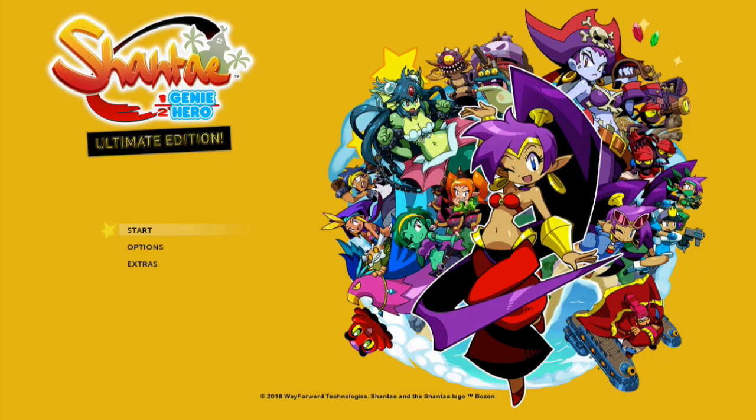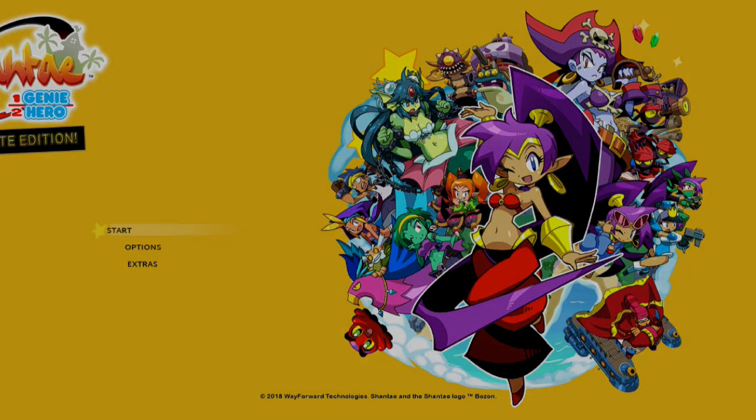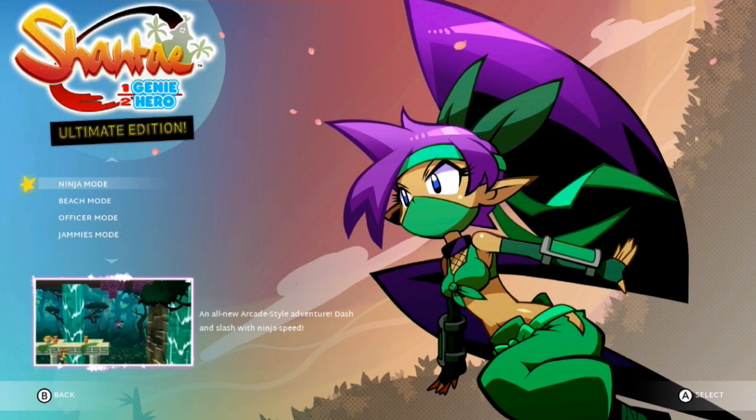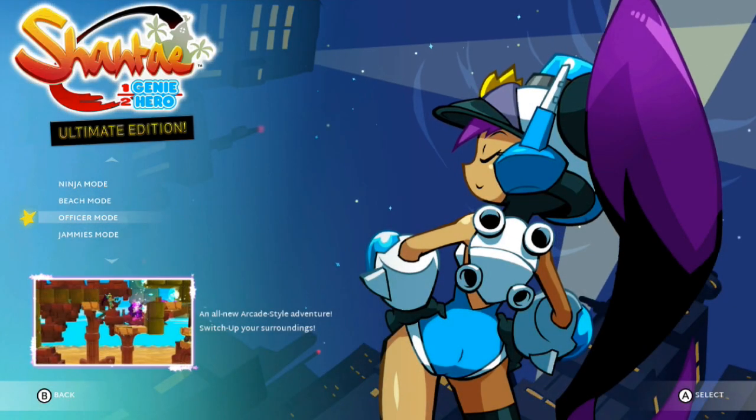As of earlier this year, in 2018, another DLC pack was released — the Costume Mode — which gave three new campaigns to the game of Half-Genie Hero. If you have Ultimate Edition you'll have them right away, but otherwise they are DLC for the main game. We've already started one of the costume modes, which is Ninja Mode, and we still have Beach Mode and Officer Mode to do.